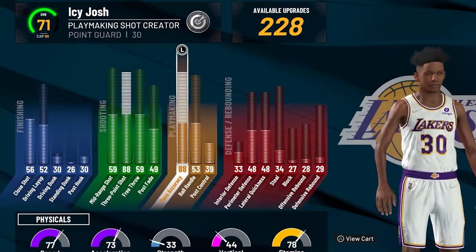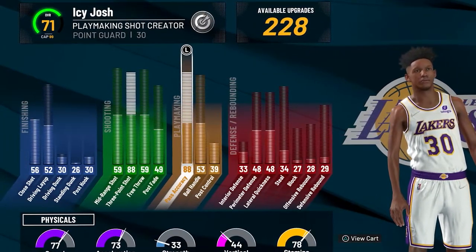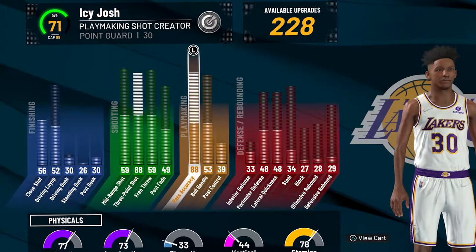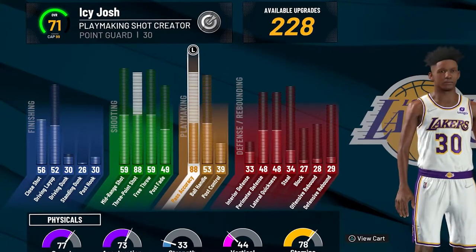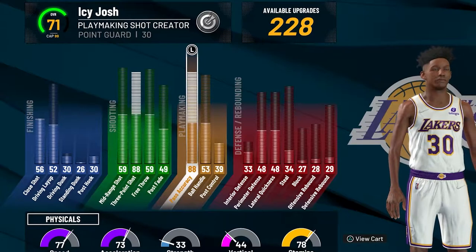The game modes you guys want to play are twos and rec. Those are by far the best ways to get my points. When you guys play twos, this isn't going to happen every game — this is more of an ideal situation — but you want to try to throw six lobs and then shoot three three pointers. You can throw seven or more lobs in a twos game, but sometimes it just caps out at six and doesn't give you the my points for the other ones. So just aim to get six lobs off and then three three pointers.